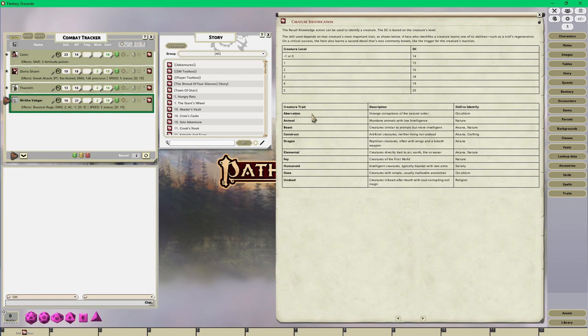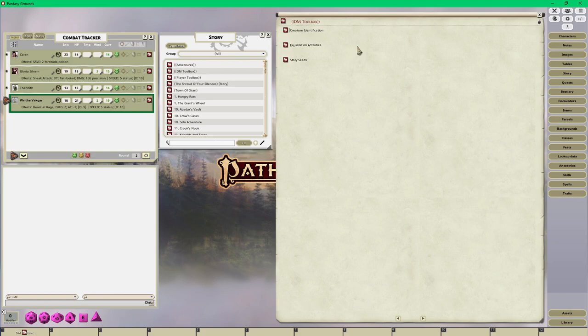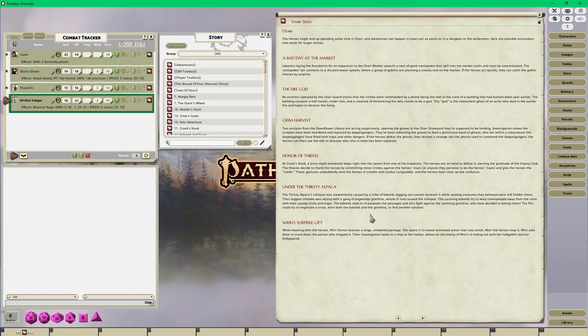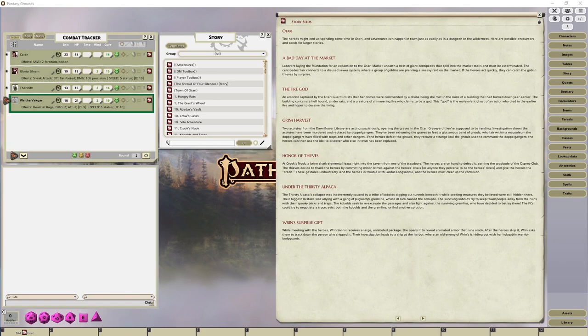With creature identification, here's what skill check you need to identify an animal, a dragon, or a fey - all the skills listed as easy reference material. I'll keep adding more as I need it. I also really like the exploration activities and skills in Pathfinder 2, and I've listed a bunch of extra story seeds in case players go off-script, so I can glance over them and offer a quick side quest with hardly any prep needed.